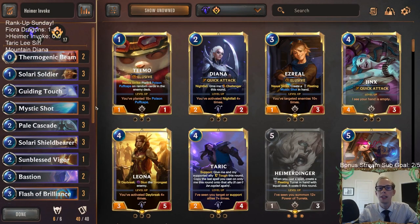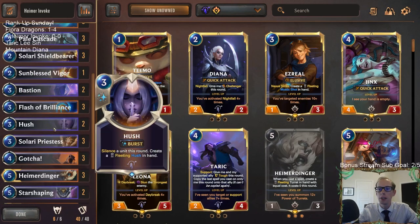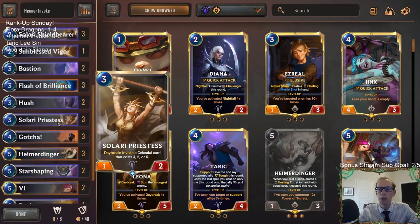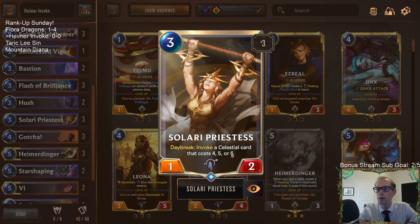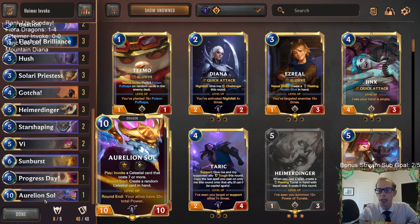It's Rank Up Sunday — we're playing decks that we went 4-1 or 5-0 with throughout the week and replaying them. This deck is built around Heimerdinger creating a bunch of turrets with Flash of Brilliance. We have some Solari cards for defense — Solari Soldier and Shield Bear are good blockers — and we're combining Heimerdinger with invoke. Solari Priestess does a really good job invoking, always getting the 4, 5, and 6 cost celestials. You usually get good removal like an Obliterate spell, and Star Shaping can keep you alive and get a nice invoke card. There's also one Aurelion Soul at the top end to help win late games.